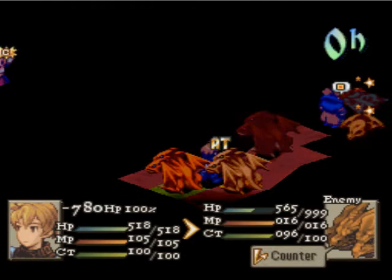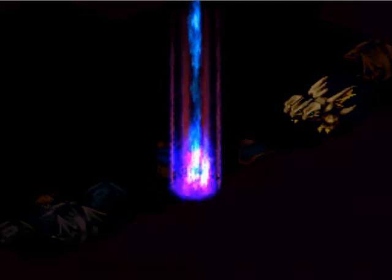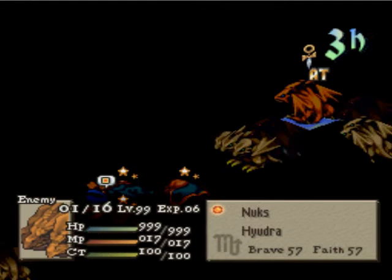Ramza was gonna Spin Fist right here and kill them both, but apparently I forgot to train that skill. So I just killed the tougher one, and I hope the other guy in the back isn't gonna come back and haunt me too much. Once all these moves are taken care of, it comes to all the dragons' turn. They're a humongous fan of Dark Whisper — but thankfully they are not all too lucky with it tonight. Six shots and not a single one on the calculator. Awesome.